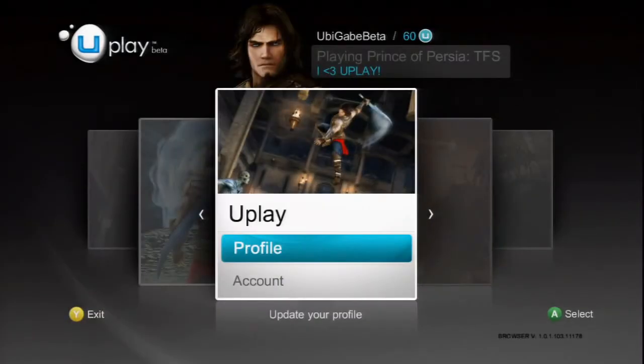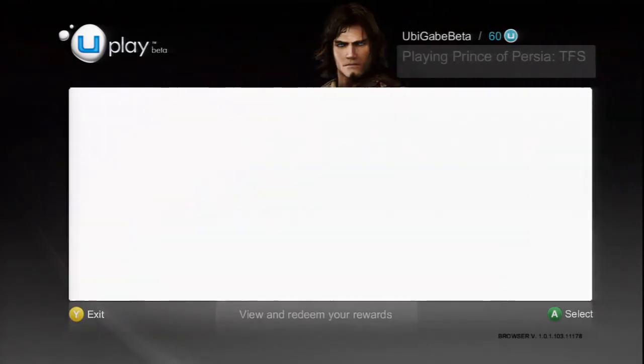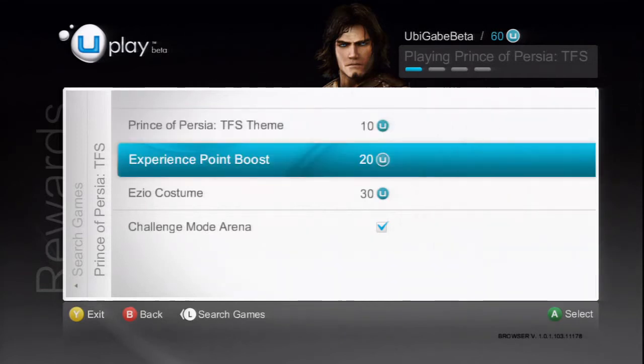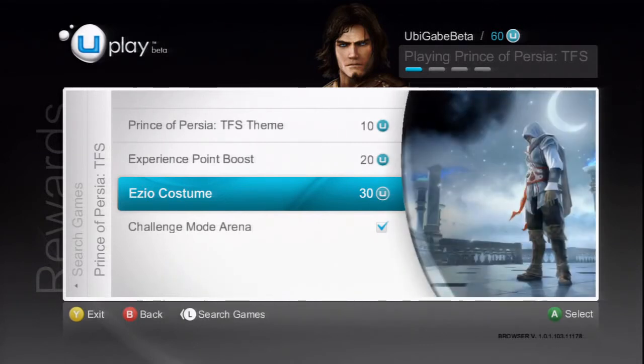Once you've logged in, you should see this screen. All you have to do now is scroll over to the left and you'll find the Win tab, which you can select by pressing A on 360, X on PS3, or by clicking OK on PC. As you can see, Uplay rewards are listed here. They include a theme for 360 and PS3, or wallpaper on PC, some bonus experience points you can use to upgrade the Prince's abilities, an Ezio skin, and a special Time Attack version of the Arena Challenge Mode.